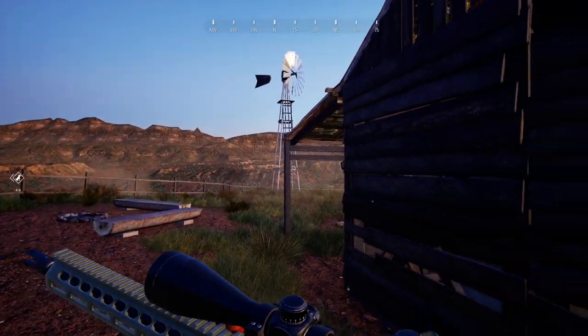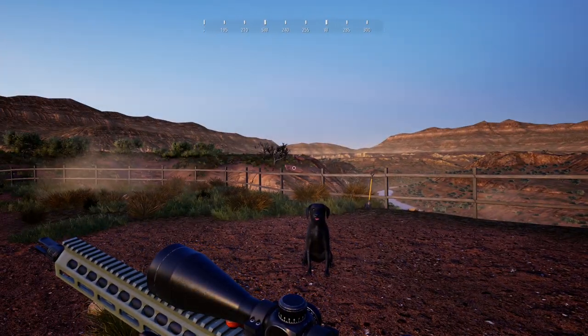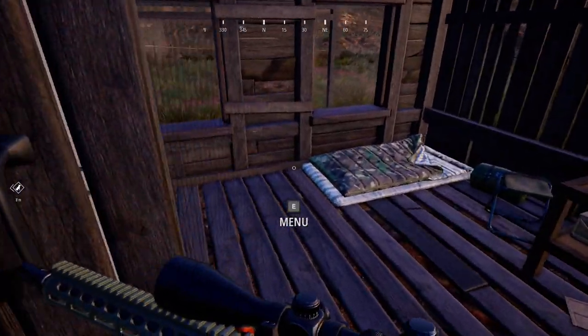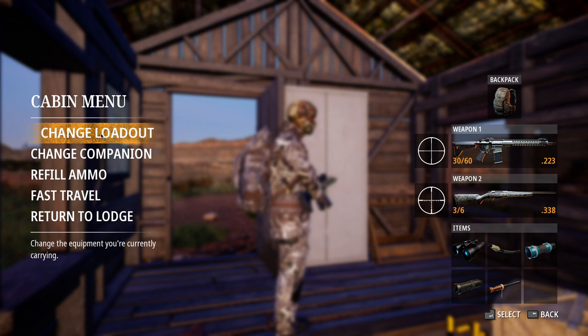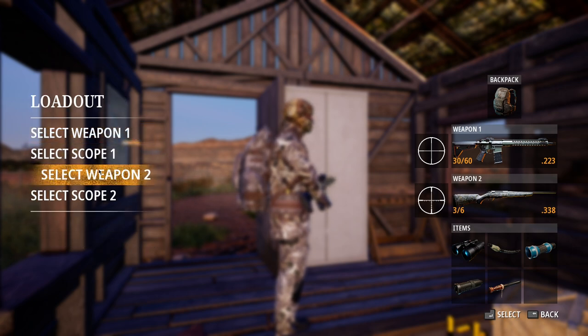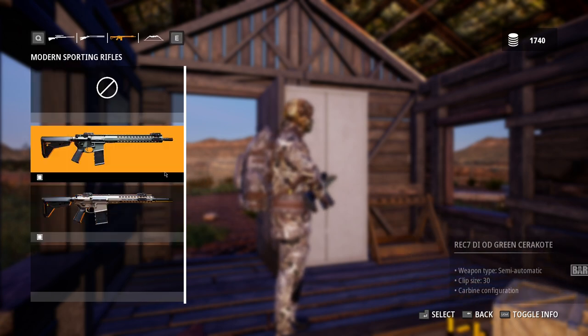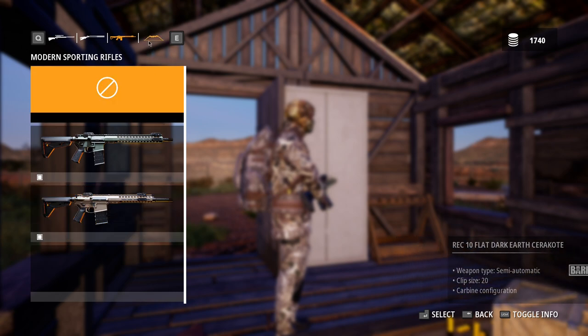Welcome back to Hunting Simulator 2. In my last episode I said I'd use the ARs, so that's what we're going to do. We're on the Bandera region because it seems like it's got quite a bit of good game and we have not hunted in Texas yet. We'll select our second weapon as the .308 REC10 and weapon one will be the REC7 in .223. We should be able to use this on cougars and foxes, and the .308 will be for everything else.